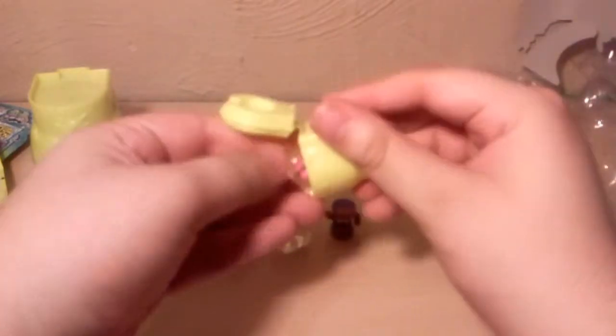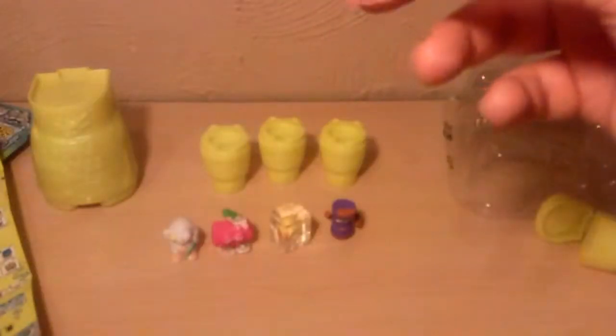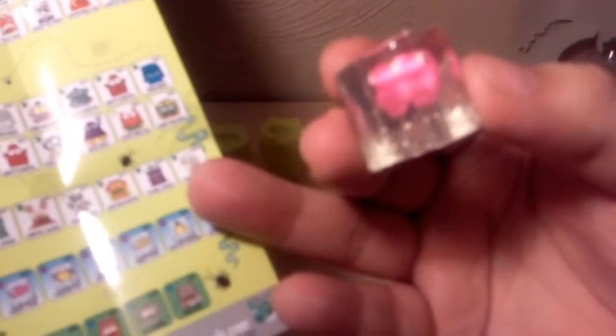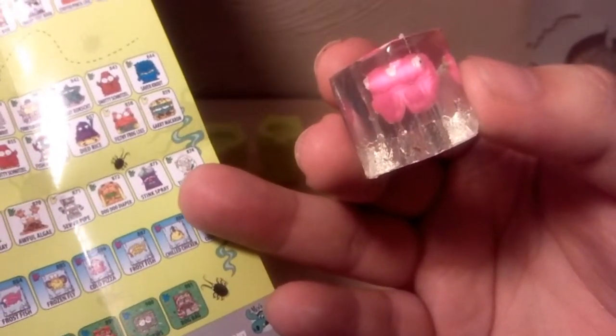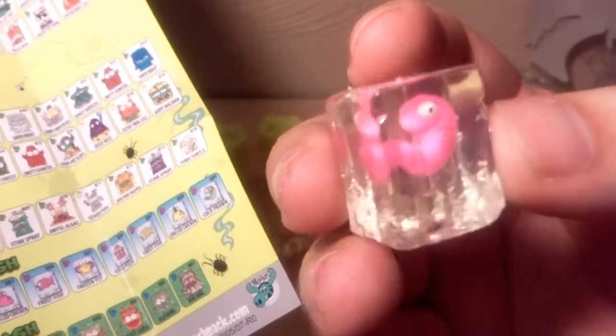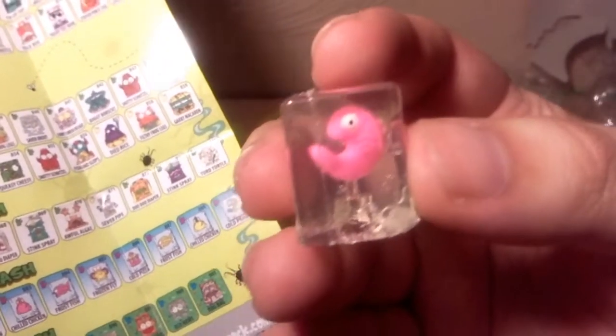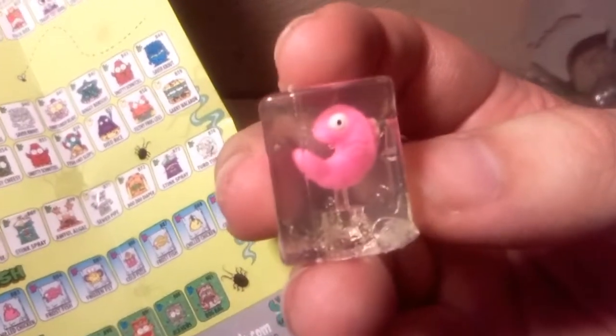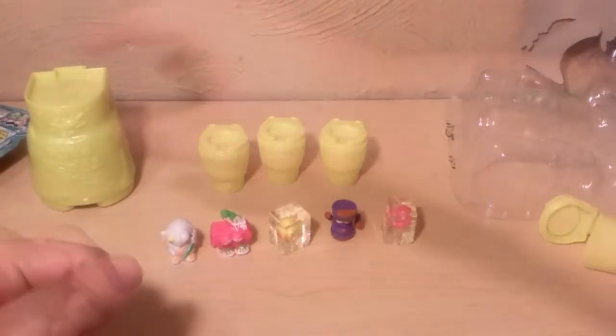Another little frozen guy. This guy's kind of pink. Oh cool, he looks like a little shrimp. His name is Cold Prawn. He's yellow in this image — I guess he's just a variant. Yeah, Cold Prawn. I know about the variants. Awesome — little shrimp. Cold Prawn. Those little frozen guys are cool.